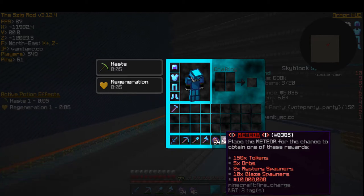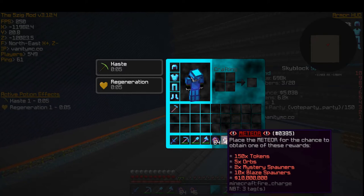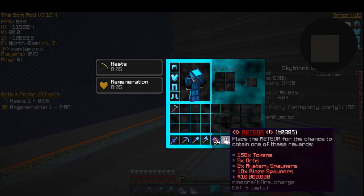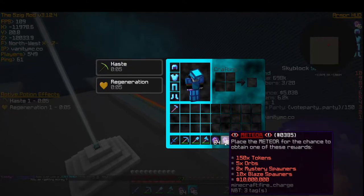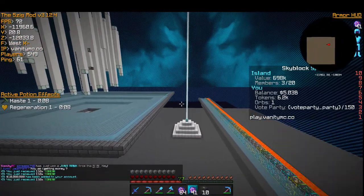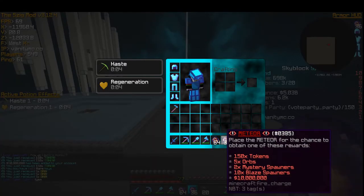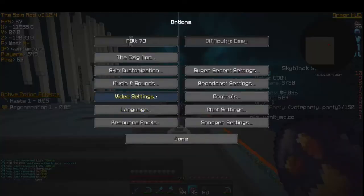The money blaze spawners and mystery spawners are really what I don't want. The main things are tokens and orbs. But there's also something not shown on there — rare keys! You can win rare keys. I just won some — each one gives you a chance of getting five rare keys. So I have five now, let's just spam open these and see how many we get.